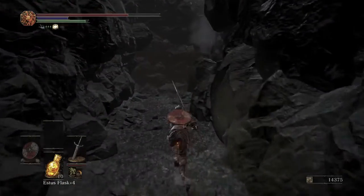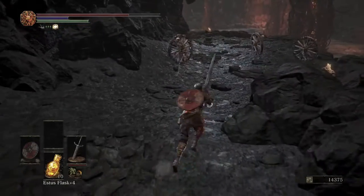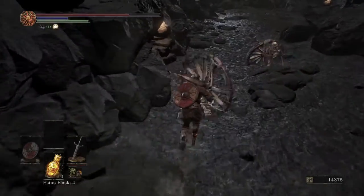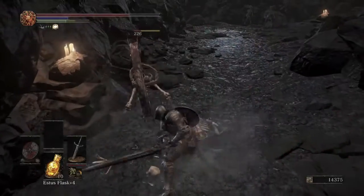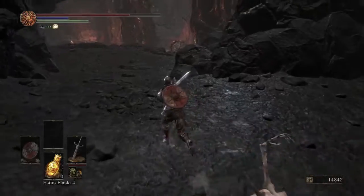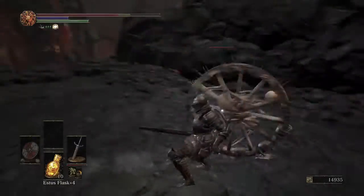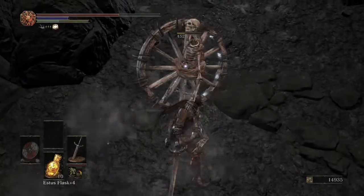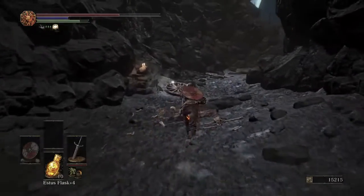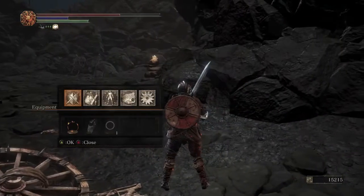This next part is a little rough because there are three wheel skeletons, but you can usually get just one or two of them to come toward you at a time. These guys aren't very scary in Dark Souls 3, but in Dark Souls 1 they're extremely scary. If you're having a tough time, a 100% physical shield is your best friend. One of these guys dropped the Bone Wheel Shield — I'll demonstrate that.